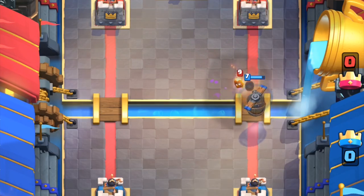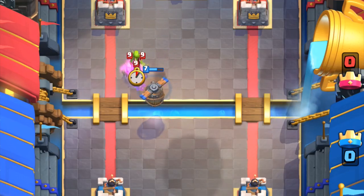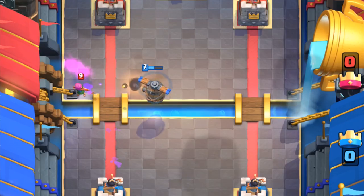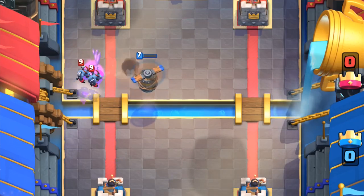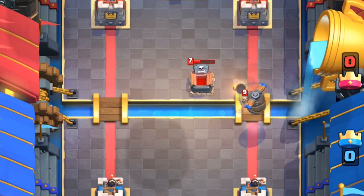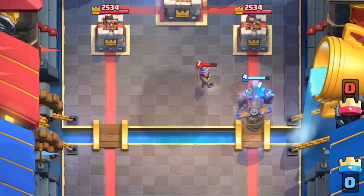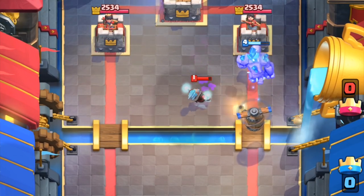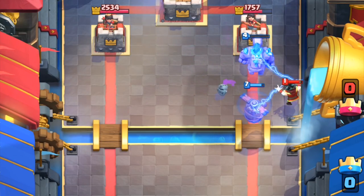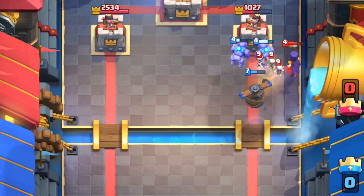It's like a slower dart goblin. It can two-shot ice spirit, princess, dart goblin, stabby gobs, archers, and minions — so Zap will prove to be very useful to help it one-shot these creatures. It's also worth mentioning that the machine can three-shot a bomber and tombstone, then finish off those skeletons. It can five-shot all of the fireballies: musketeer, ice wizard, mega minion, electro wizard, witch, wizard, and barbarians. It's not a massive amount of damage, but it's still quite a bit — slightly less DPS than a musketeer.